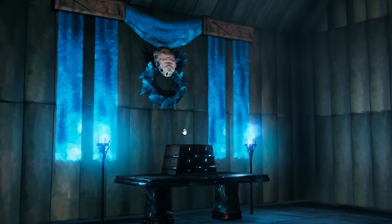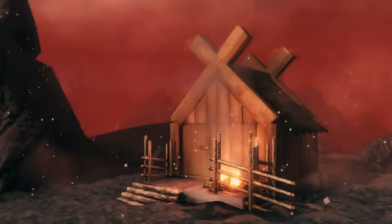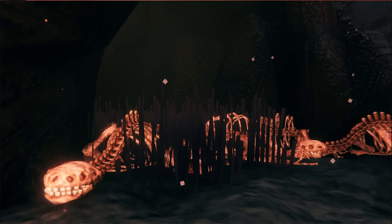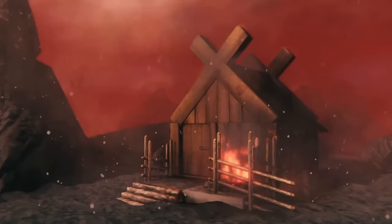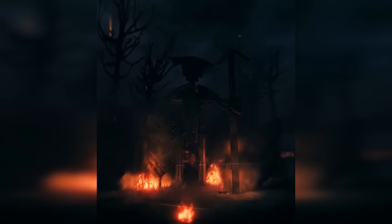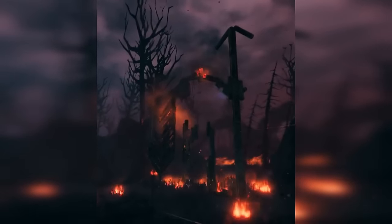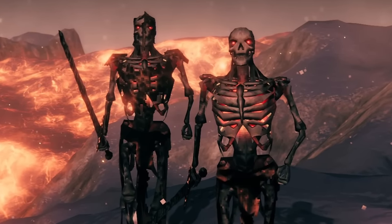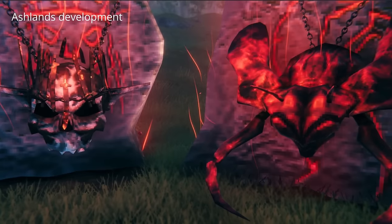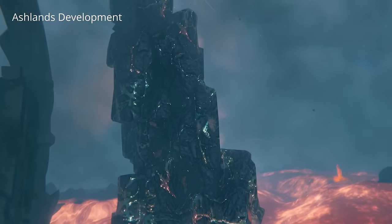One more thing: remember they gave us a teaser of that wreath item with an unknown secondary purpose? Then we got information that houses can catch fire in the Ashlands — at least wood can. I'm thinking this item, clearly the head of one of those sea monsters, can provide some kind of protection for your build in the Ashlands so that when meteor showers hit, maybe we get a magical bubble like Haldor has, preventing our base from being destroyed or set on fire. If I was a betting woman with one dollar, I'd bet 99 cents that Ashlands is hitting the public test branch on Monday — trailer and game release at the same time.